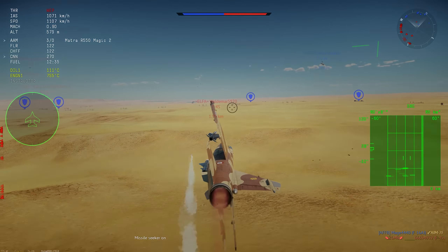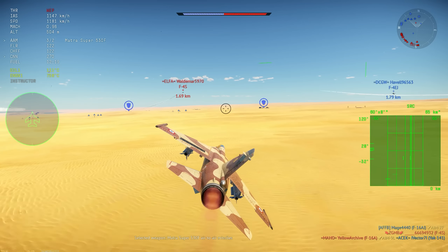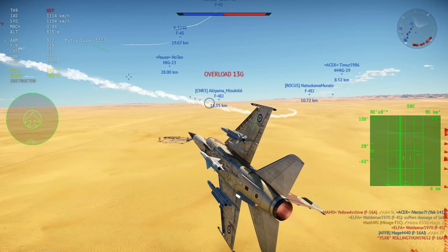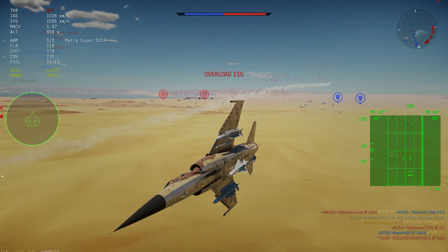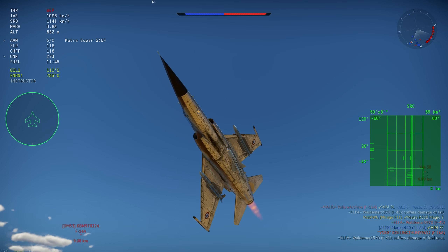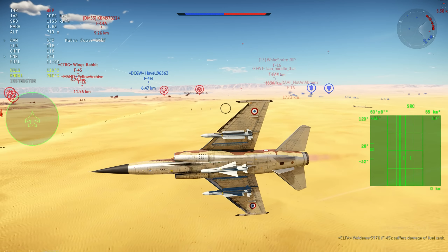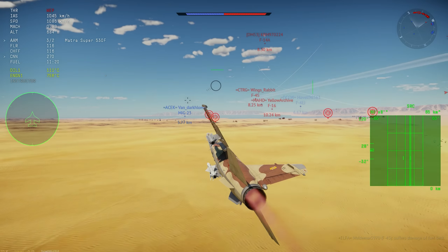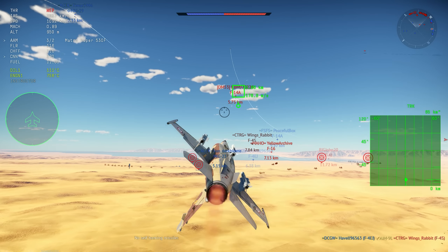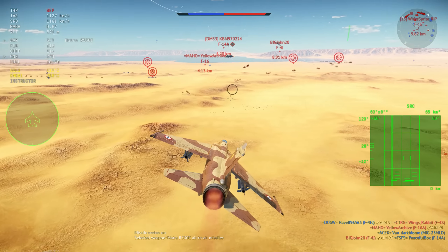It does turn like one point something G more, and about 0.8 G less on the negative side of things, so you will feel that the aircraft is a lot lighter and it's just way better. But you are not out of the woods yet — it is not an aircraft that is a top dog in any form. It is still 11.3, which is by the way the same BR as the Mirage 2000. Think about that for a couple of minutes.